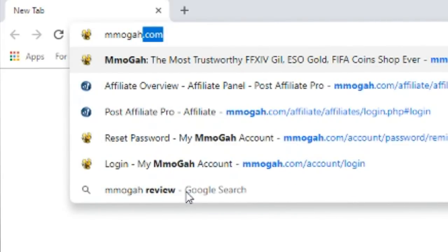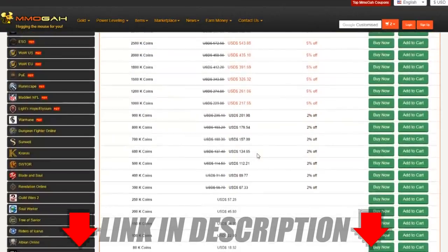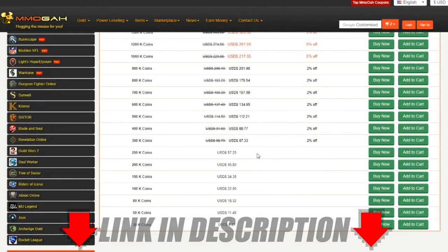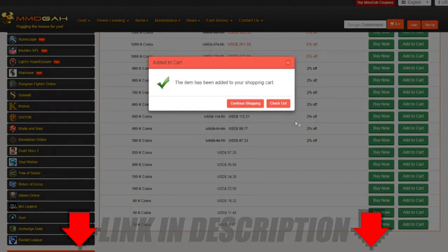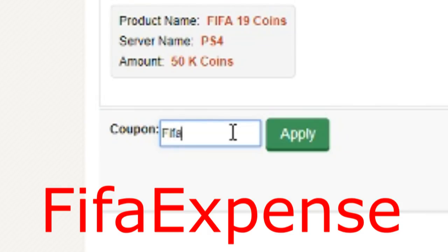If you guys are looking for some cheap, fast and reliable coins, make sure to check out MMOGAH — link is at the top of the description. These guys have been around for years, they're 100% safe and reliable. Make sure to use my code FIFAExpense for a percent off your order at checkout.